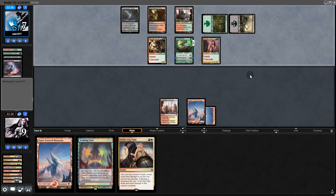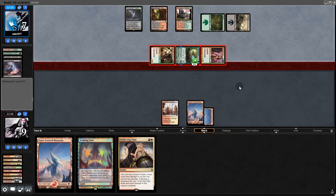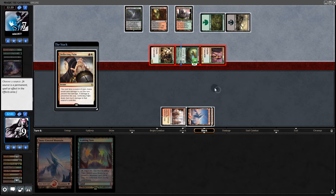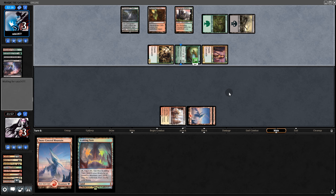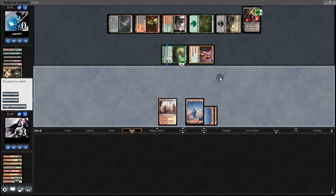Yes! The Hexbrinker is now a 4/4. They probably think they're so clever with protection from instants. But guess what? Deflecting Palm doesn't target! So it's 3 to 3 life — we just need one bolt. And we draw it — that will do it. Yay! Deflecting Palm saves the day.